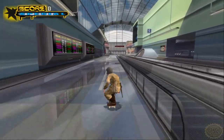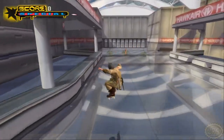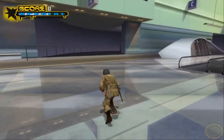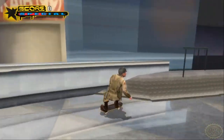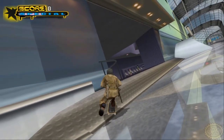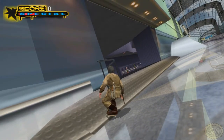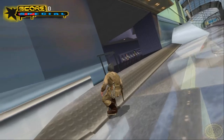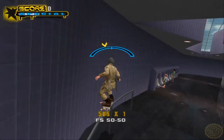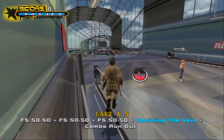We took essentially one branch to the middle of the level and now we want to go back to the start to get a handful of gaps we missed. We have the men's room here - great meetings of the minds take place in such locations. We have a rail that heads in, we grind that, jump, grind the urinals, land in a grind on the rail out - 'bird draining the vein.'